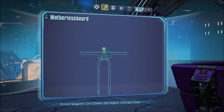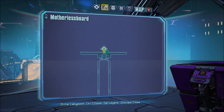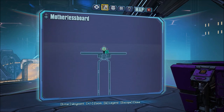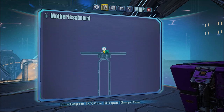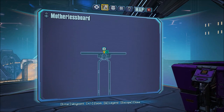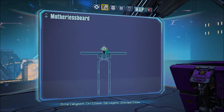Hello everybody, Handsome Jack Boy here bringing you a very special Borderlands: The Pre-Sequel video. Right off the bat I just want to apologize if I still sound really terrible — that's because I still have a cold. Today I'm going to be showing you guys how to find all three Cult of the Vault symbols within the Motherless Board, which is one of the new areas within the Claptastic Voyage DLC.